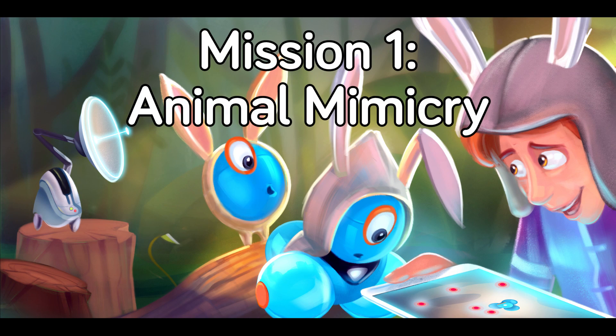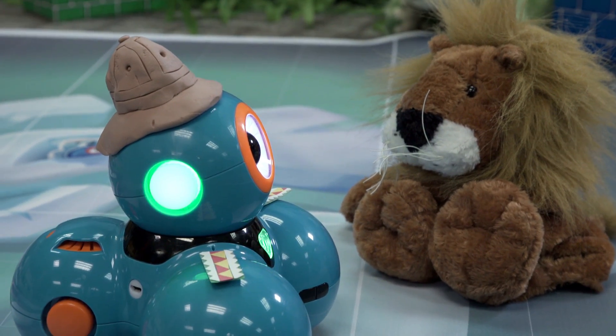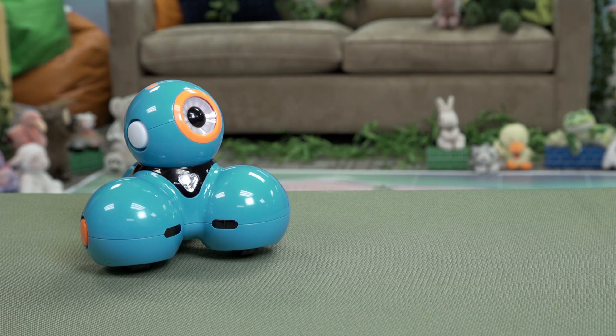Mission 1: Animal Mimicry. Dash needs to explore the island to find out where animals are without disturbing them. Help Dash visit four places to record and play back the unique sounds of an exotic species. You will need a Dash and a tablet.